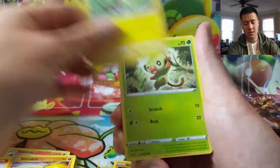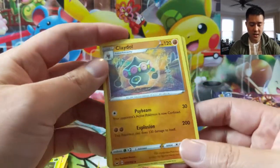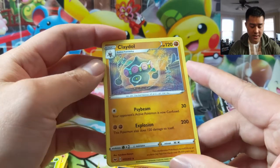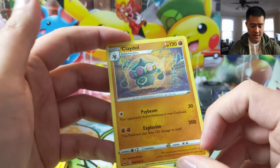Connie, Scorbunny, Silicobra, Yamper, Rookidee, Sobble, and then a Cradily. Cradily is a very interesting Pokemon — opponents Pokemon is now confused, Explosion 200, and knocks itself out.